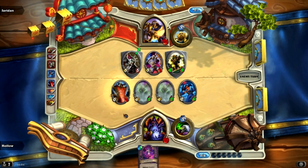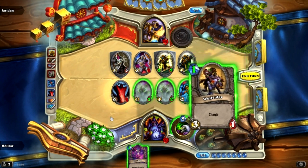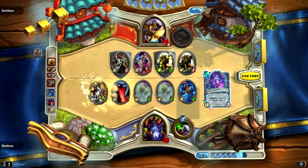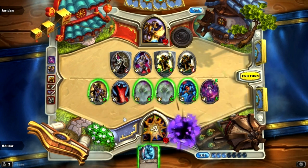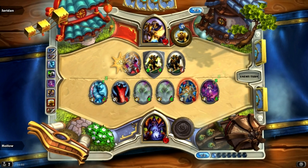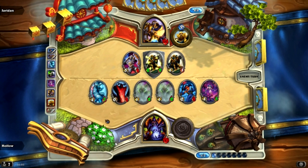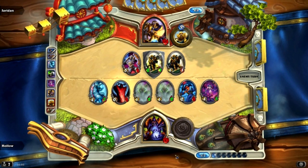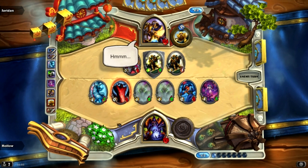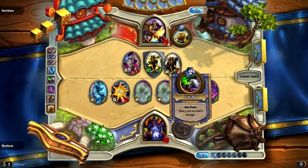He uses 2 damage to hit the Summoning Portal and summons a 1-1 with the last of his mana. Still, he's got card advantage. We tap and get a very cheap Yeti — that is beautiful. On board he has 6 damage and 5 cards in hand to my 0. I would be worried about that if I didn't have Life Tap. When you have a Warlock power where you can draw a card every turn, it's worth it to just make use of that.